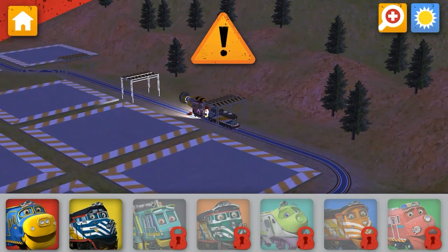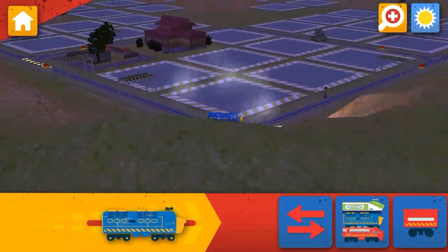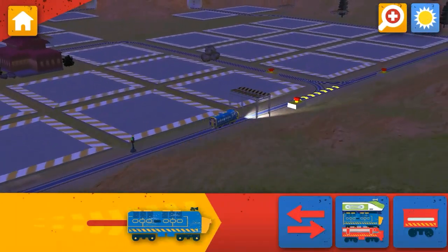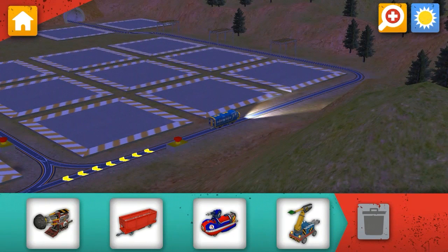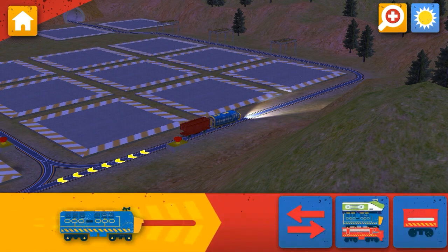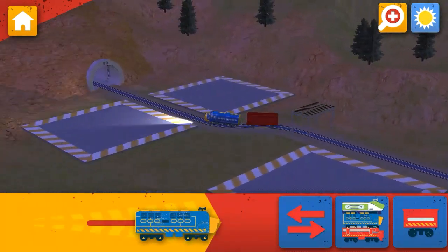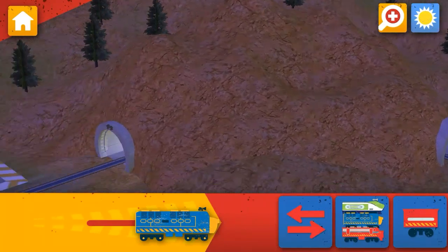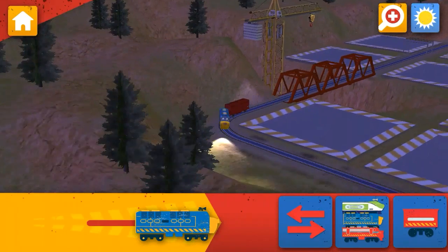There's a problem! OK, Trainee, let's get through this step! Chuggs away! Choose a wagon to add to your Chugga. Doors! Drop! Load! Got it!